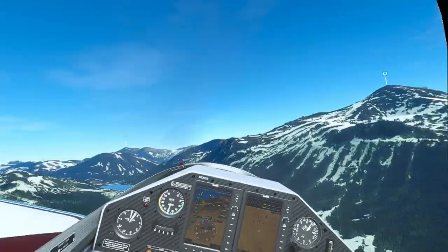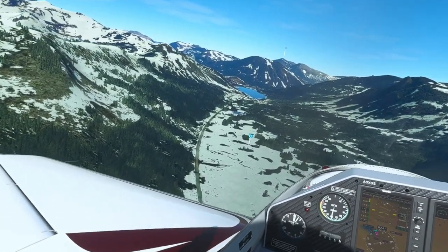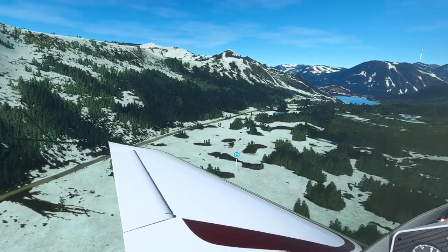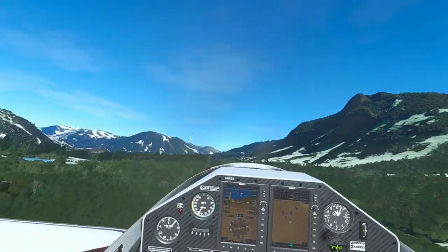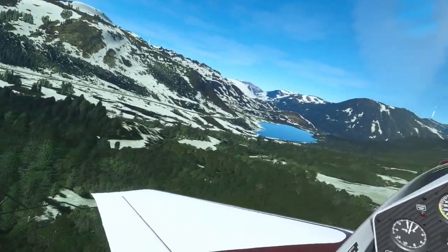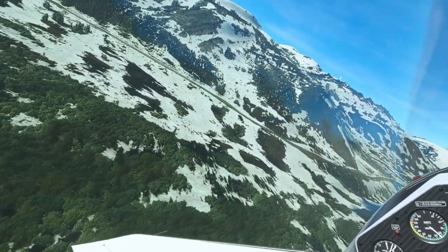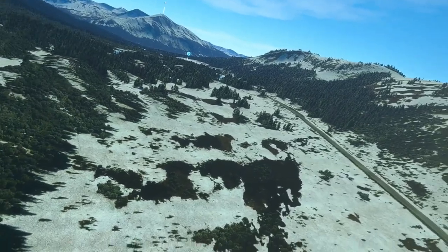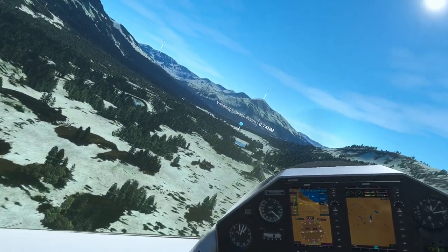I'm guessing they're right below me because I can see the little sight indicator. Oh, there they are — as you can see, they're right below you. A lot of times they're right in front of you. If you don't have that marker, they're going to be hard to find. Even with a marker, see how tiny they are? That's why I have those markers turned on, because it is going to be very difficult to find them without the markers.